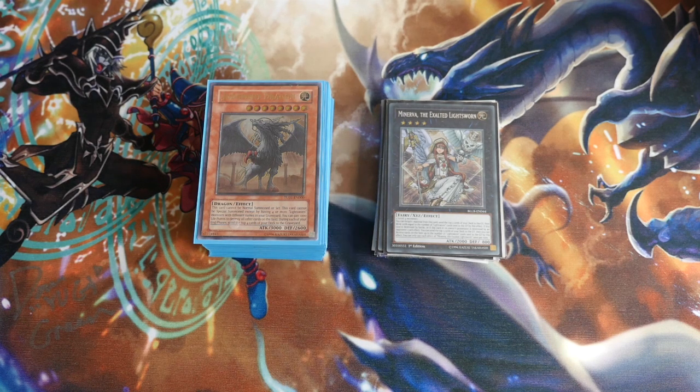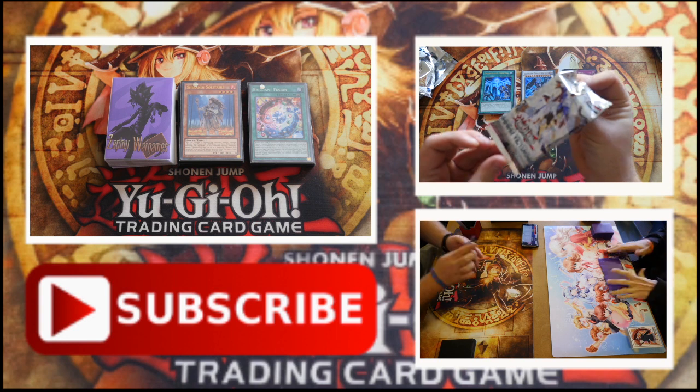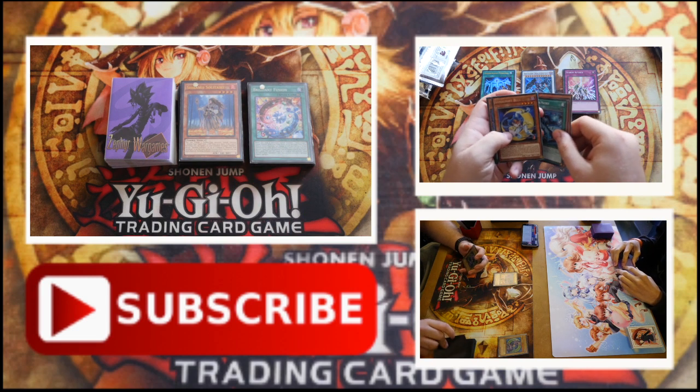Don't forget to like, comment, subscribe, and share. Keep up to date with everything we're doing, keep an eye on that giveaway, keep an eye on our deck profiles. If there are any deck suggestions you'd like us to build, please put them in the comments below — we'll get to them as soon as we possibly can. We've got Spirit Warriors coming out in about two weeks, which is going to have Magical Musketeers, Weatherys, and Six Samurais. Until next time guys, as always, happy dueling.